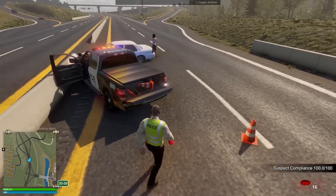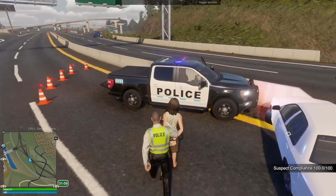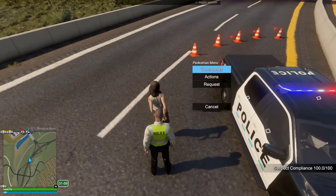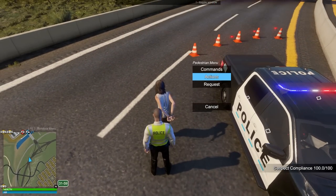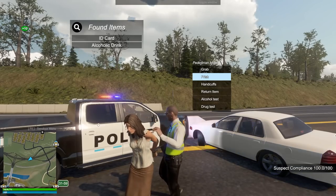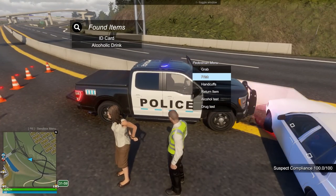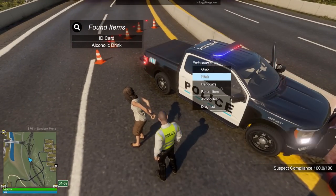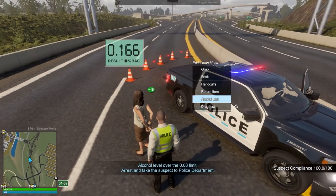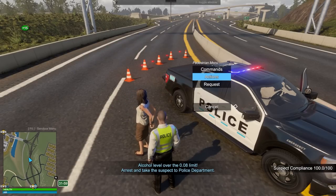Let's go grab her. Probably gonna have to do our field sobriety test. Okay lady, let's try to get out of traffic here. Place you between the cars. Let's frisk her and see if she's got anything. We have an alcoholic drink — yeah, you're not supposed to have that while driving. That's probably why you were running from us. We could do the alcohol test — we know she's gonna fail. Oh yeah, that's definitely really bad.